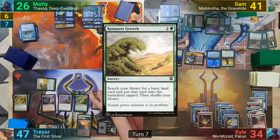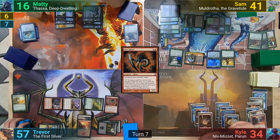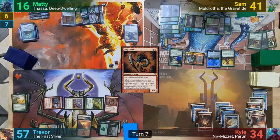Trevor drops a Swamp for turn, after not having his turn abruptly ended. He casts a Rampant Growth, and then shortcutts out a Frenzy Sliver, who sadly doesn't cascade into anything without the First Sliver out. He does go to combat, swinging the team at Maddy and dealing 10 because of Double Strike. He then passes to go find a basic with the Rampant Growth.